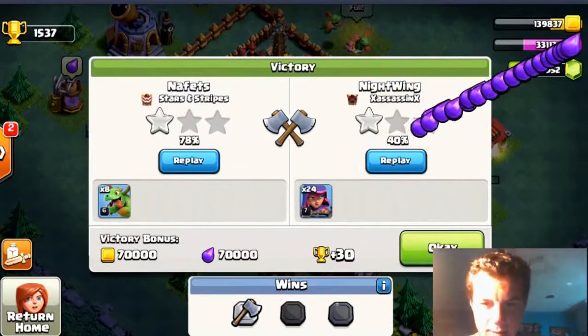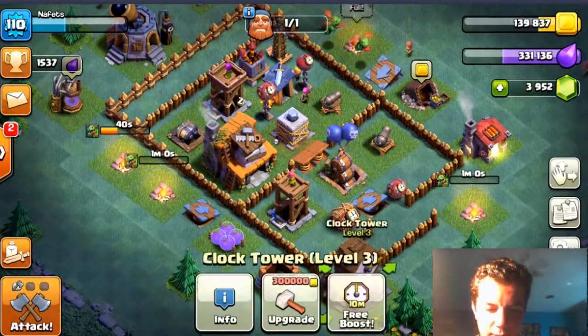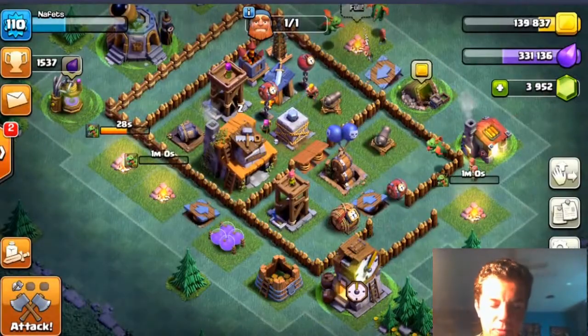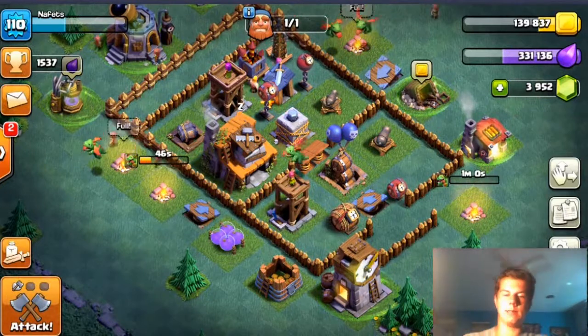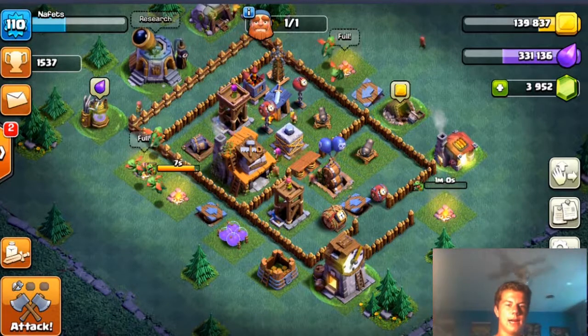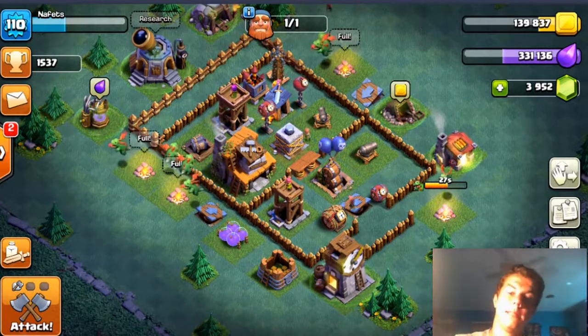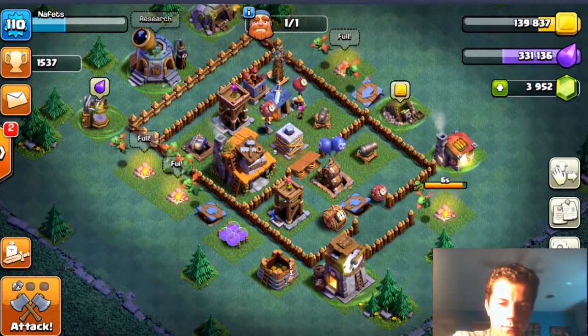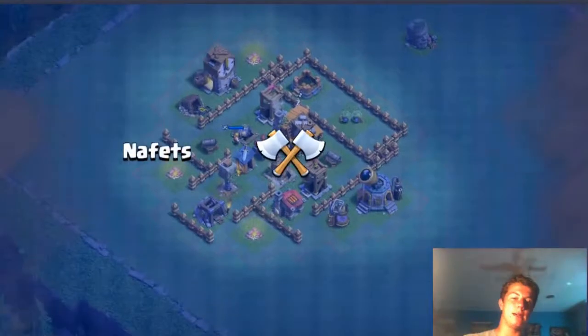We got 40% one star with archers too. Now we're going to start up the boost right now — 10 minutes left. We can fly through as many attacks as we can and try to push up trophies after we get our wins.